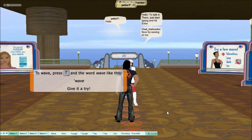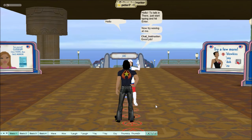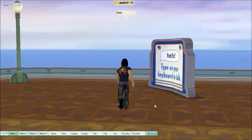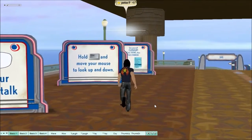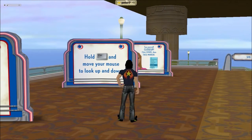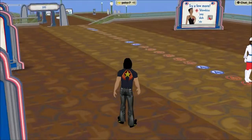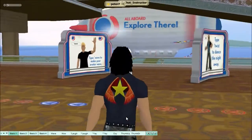To wave, type a little mark and then wave. Simple and basic. Now over on the right-hand side, it tells you how to hold the Control key and move your mouse to look up and down.